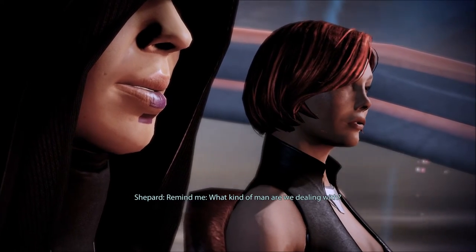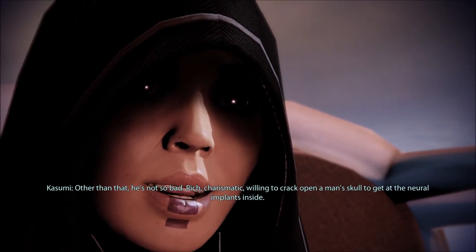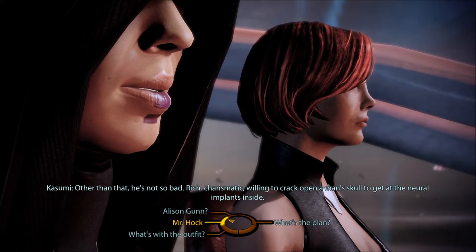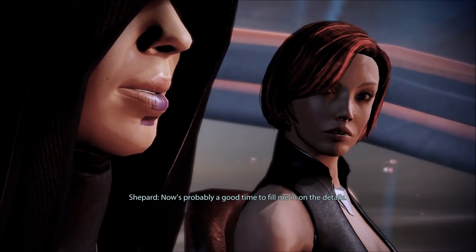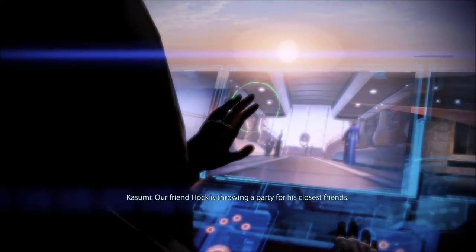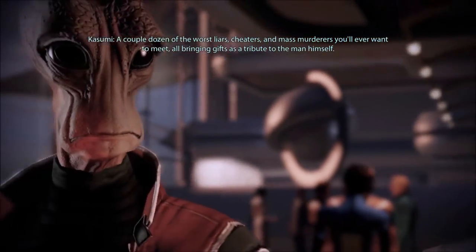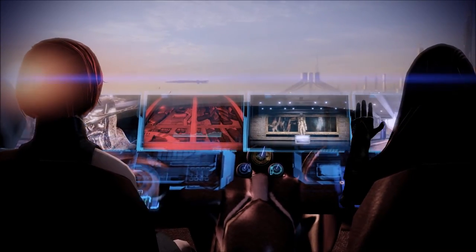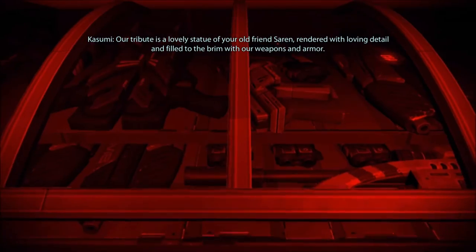Who exactly is this Mr. Hawk? What kind of man are we dealing with? Hawk's a weapon stealer and smuggler — he killed my partner and stole his gray box. Other than that, he's not so bad: rich, charismatic, willing to crack open a man's skull to get at the neural implants inside. So what's the plan? Our friend Hawk is throwing a party for his closest friends — a couple dozen of the worst liars, cheaters, and mass murderers you'll ever want to meet, all bringing gifts as tribute to the man himself. Our tribute is a lovely statue of your old friend Saren, rendered with loving detail and filled to the brim with our weapons and armor. You can keep your pistol as long as it's concealed.